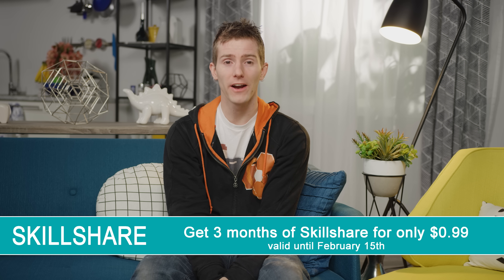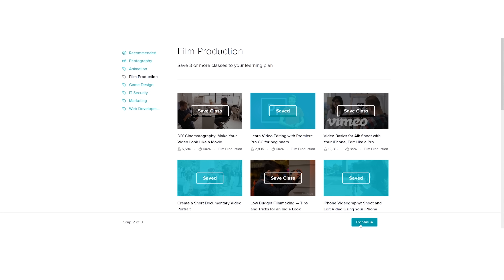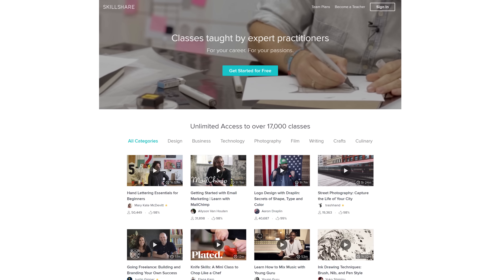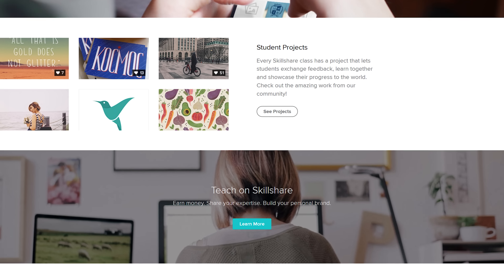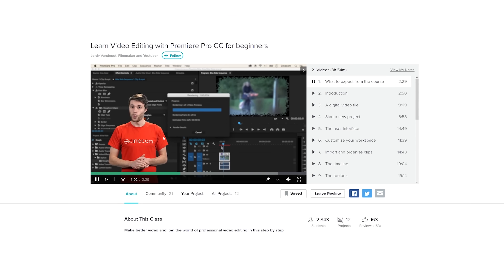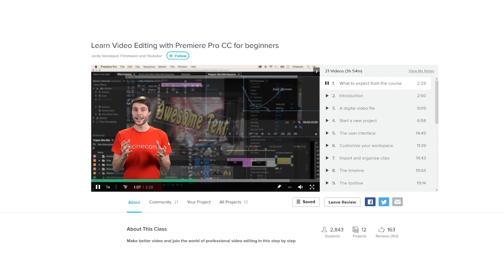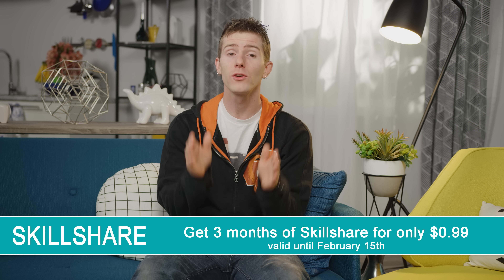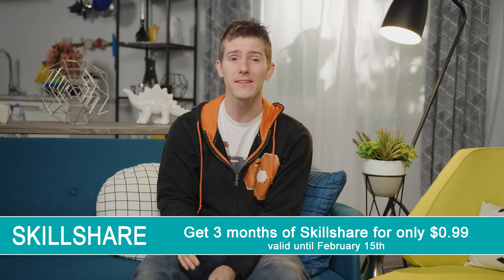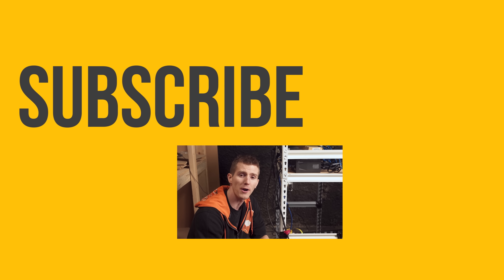This video is brought to you by Skillshare, an online learning community with more than 17,000 classes in design, photo work, and more. Their premium membership gives you unlimited access to high-quality classes from experts working in their fields, allowing you to improve your skills, unlock new opportunities, and do the work you love. Skillshare is also more affordable than a lot of other learning platforms, with an annual subscription costing less than $10 a month. Get the first three months of Skillshare for 99 cents by checking out the link in the video description — but it's only available for a limited time.